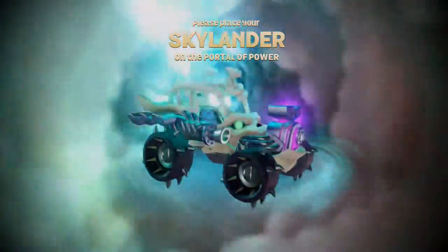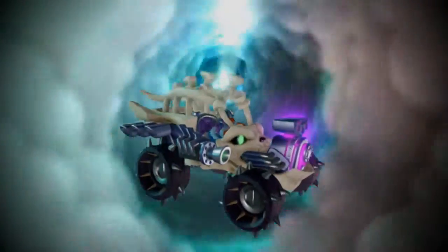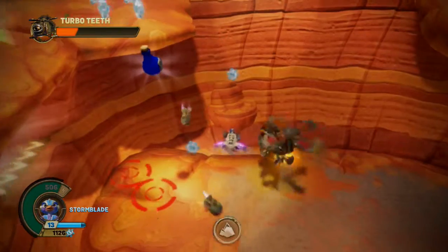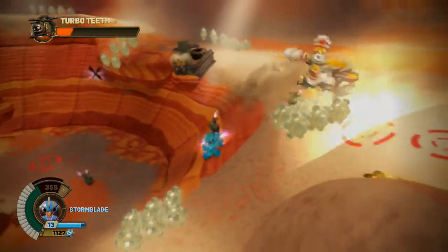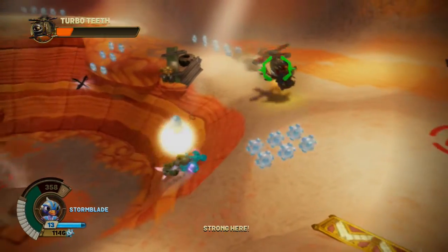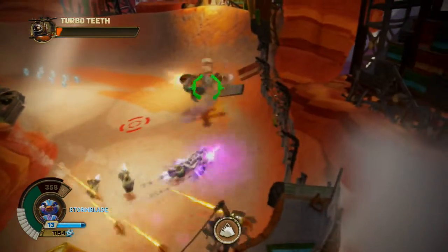I guess I'll just put Stormblade on the portal now. Alright, let's try again. This is what we need — for a second I thought it was the enemy, just got a bit confused. Why are we taking so much damage this time? We weren't taking much damage before, maybe I should have stuck with Shield Striker now.